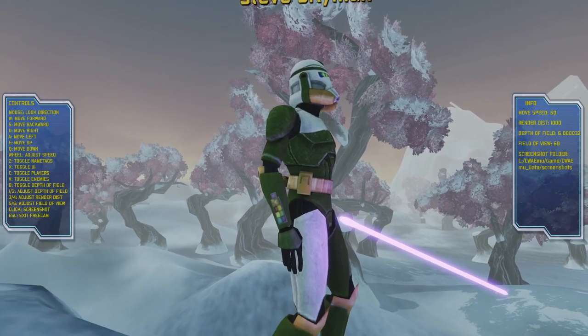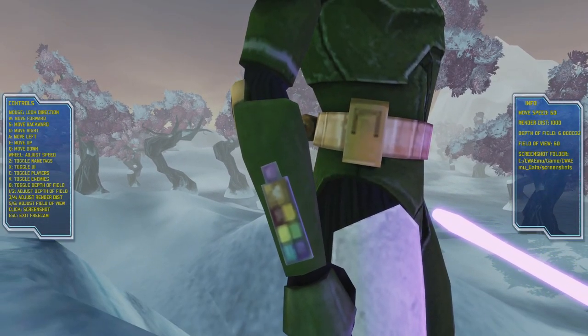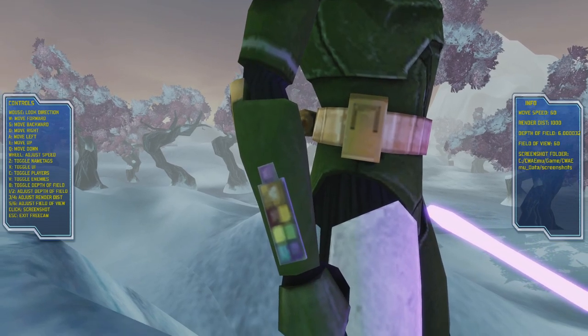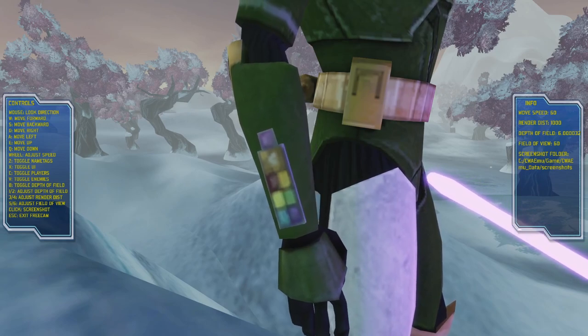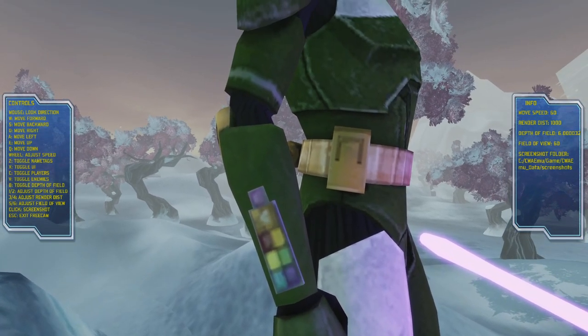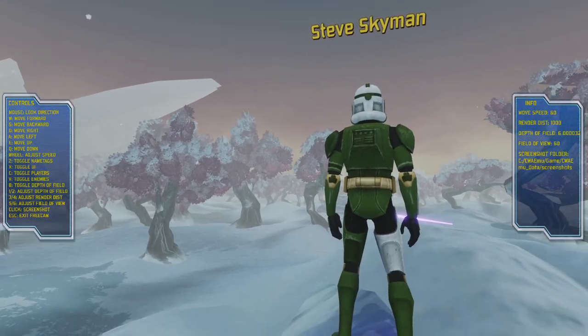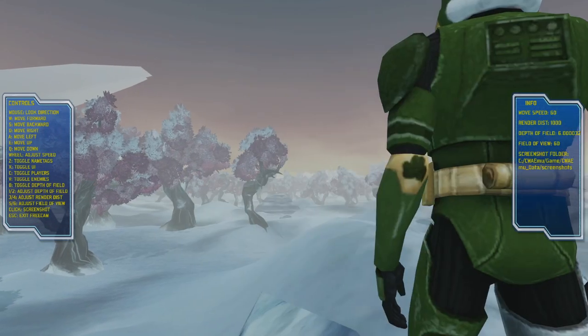I like how we have some buttons on the side here. These are originally from the original CWA Clone Wars Adventures, and I like that we can have them here. And you also have four-leaf clovers on the back as well.